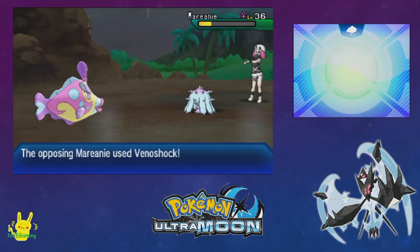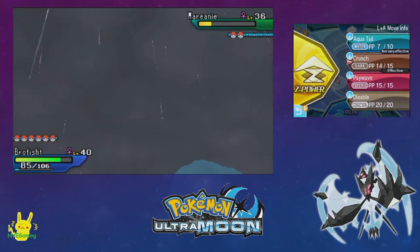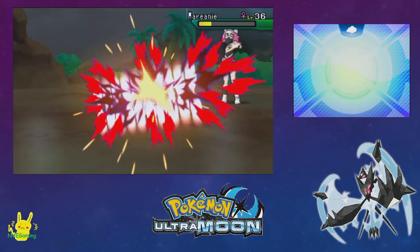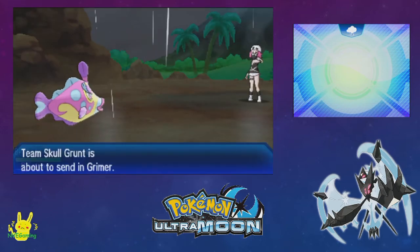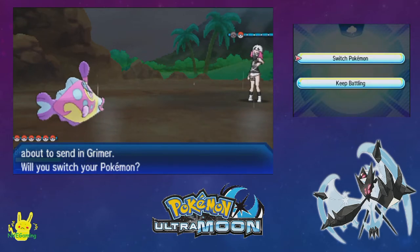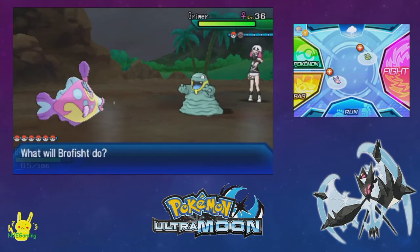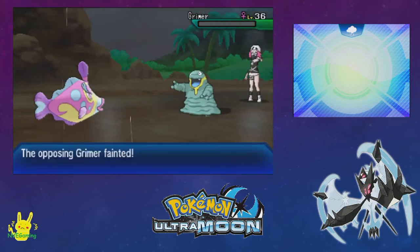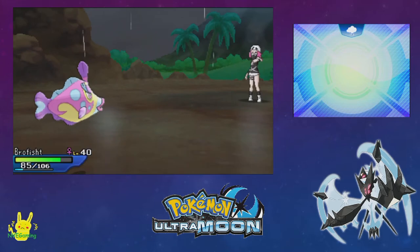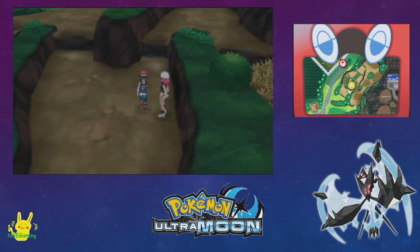In fourth gen they just went back to a regular bike, right? I think so — it's been so long since I've actually played through those games. I don't think they had the Acro Bike stuff like bunny hopping, but I think you could switch gears — one was faster and harder to control, the other went at a set speed. I guess we'll find out if we ever get around to playing one of those Platinum ROM hacks.